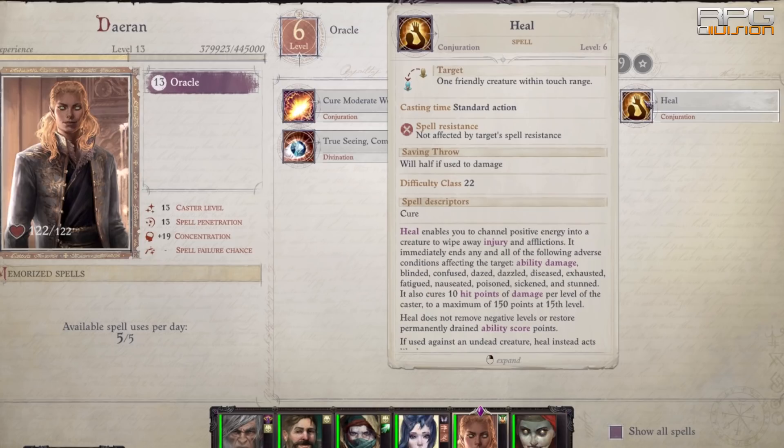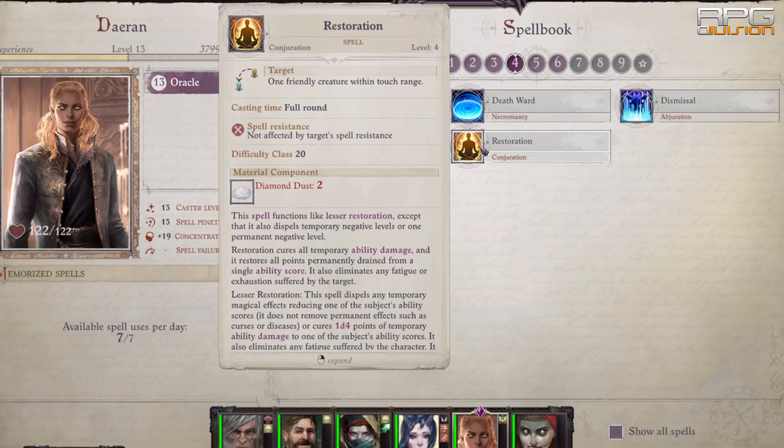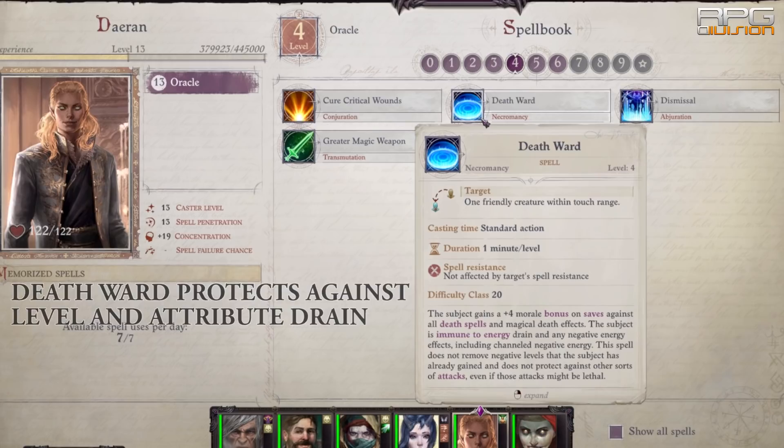Pathfinder loves level and attribute drain nonsense — lots of enemies have attribute and level drain. Negative levels can be countered with the Restoration spell, and attribute damage can be dealt with using Lesser Restoration and Restoration. Buy lots of restoration potions and scrolls when embarking on an adventure, and throw in some healing potions as well for good measure.